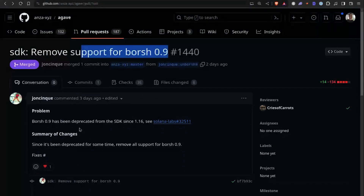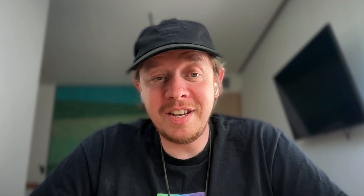Borsh 0.9 has officially been deprecated and actually finally removed. It's been deprecated for a while, but it's now a breaking change, just so everyone knows. 0.10 is now the current version. Breaking change — everyone is now informed. If you see any problems with it, let us know. Hopefully there's no more problems. I remember last time Borsh was touched, it was really bad.